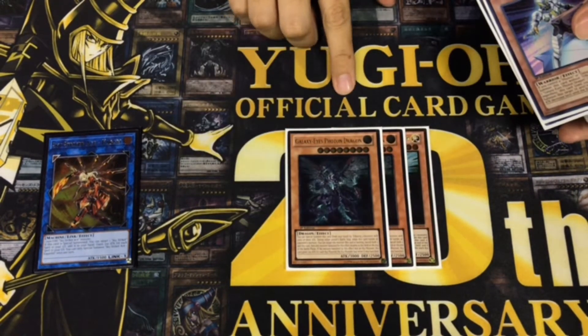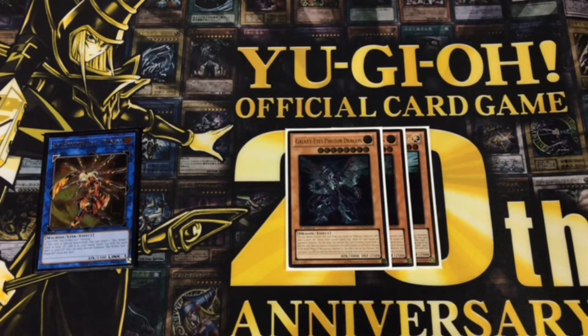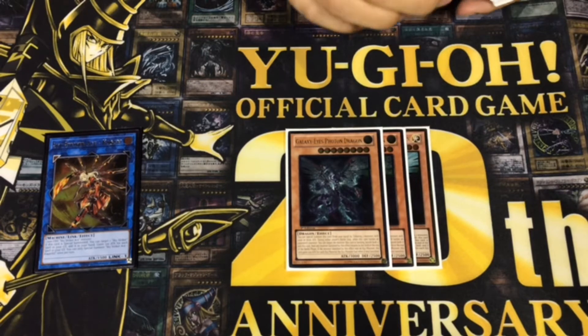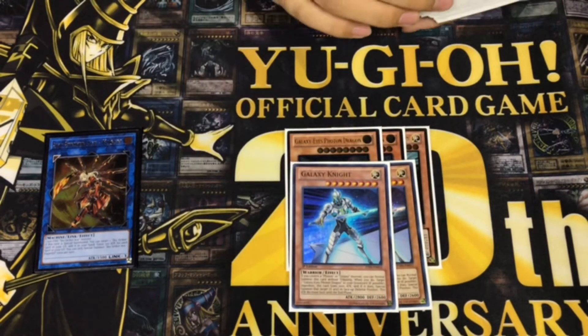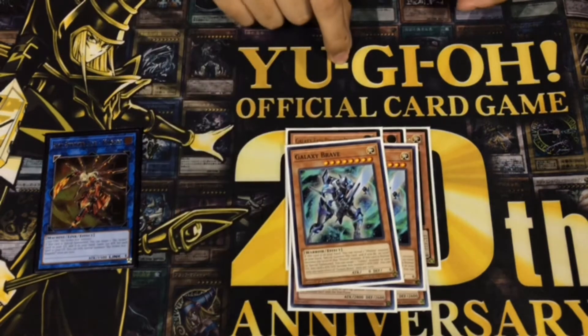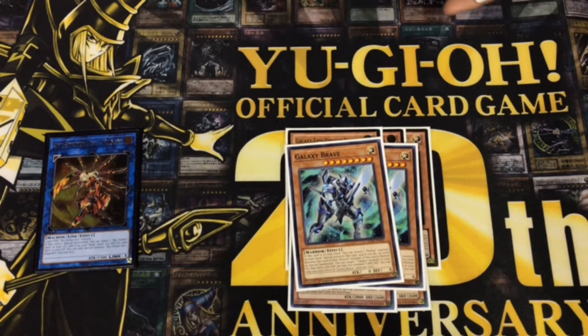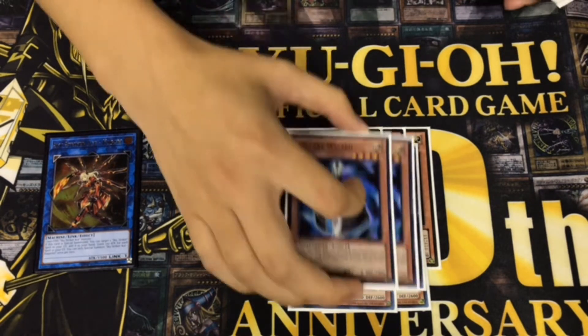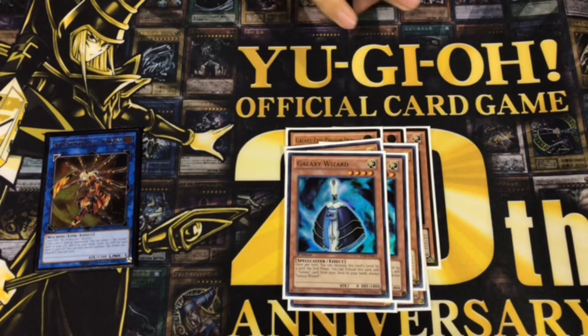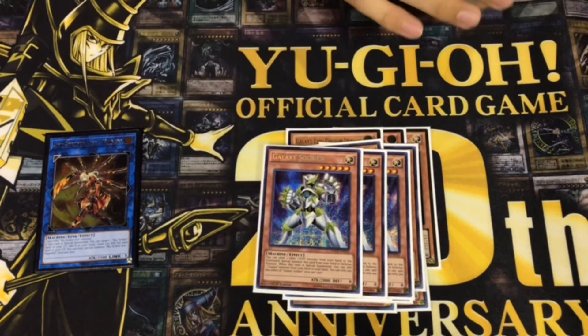So I played three Galaxy Photon Dragon — this is like the best card in the deck. And then two Galaxy Knight to bring back the Galaxy Dragons. New card, Galaxy Brave — this special summons from hand and it's just an amazing card. Two Galaxy Wizard; I wish I could take them out but there's not much that can replace it. Three Galaxy Soldiers for the Cyber Dragon Infinity.